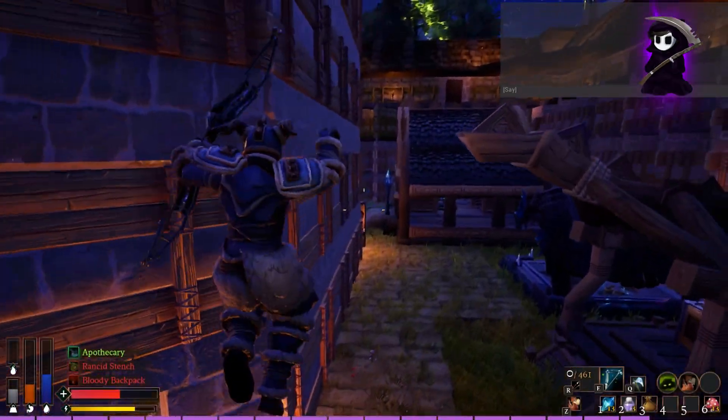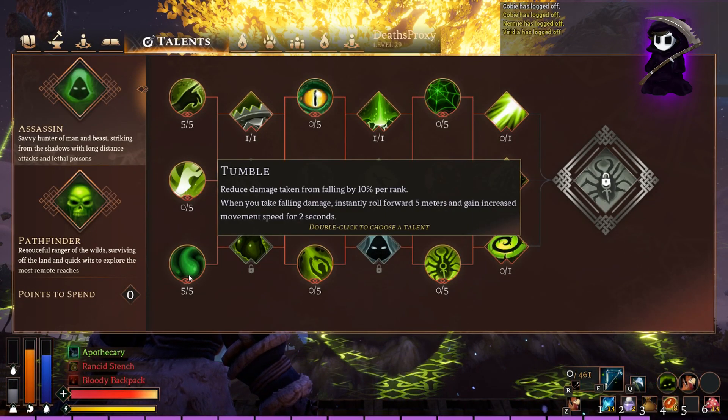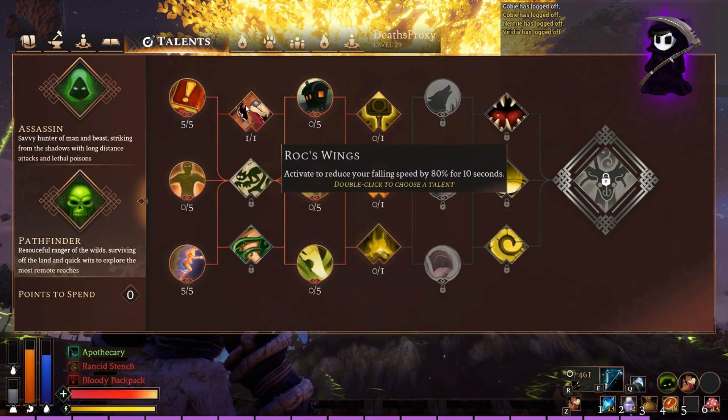First things first, you need to have two archetypes: Assassin and Pathfinder. From the Assassin tree you need the talent Tumble, and from the Pathfinder tree you need the Rock Wings ability. That's pretty much all you need.